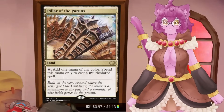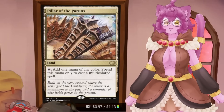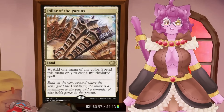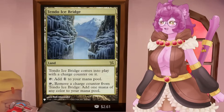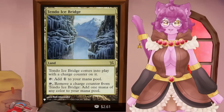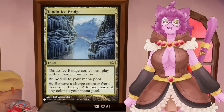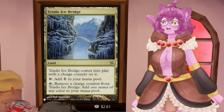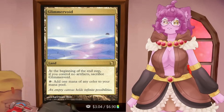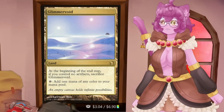Pillar of the Paruns, if you're casting mostly multicolored spells, is perfect — it will always be one of the colors you need for your commander, great for Niv-Mizzet or Omnath decks. Tendo Ice Bridge comes into play with a charge counter, and like Aether Hub can produce any color by removing the counter — you can also run it in a Proliferate deck to keep getting more counters. Glimmer Void is just Spire of Industry again — one mana of any color as long as you have an artifact. If you have no artifacts, it'll essentially be dead, but perfectly serviceable in decks that can use it.